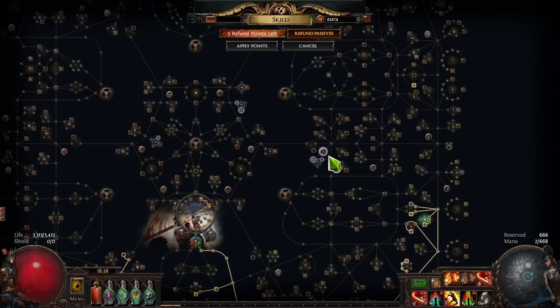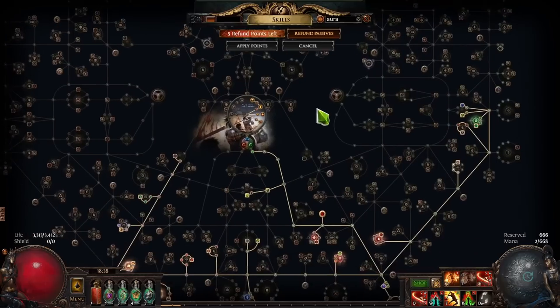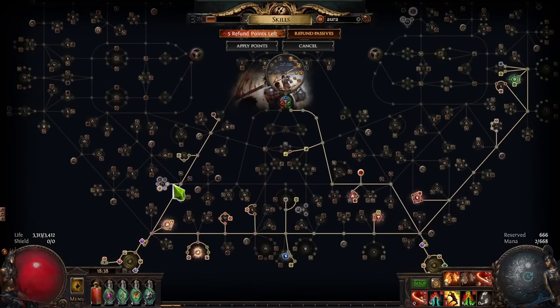The mastery from these wheels was removed — it was giving 15% increased mana reservation efficiency, which is why everybody is now scrambling to figure out how to get all of their auras running. So picking up these wheels is one of the options.